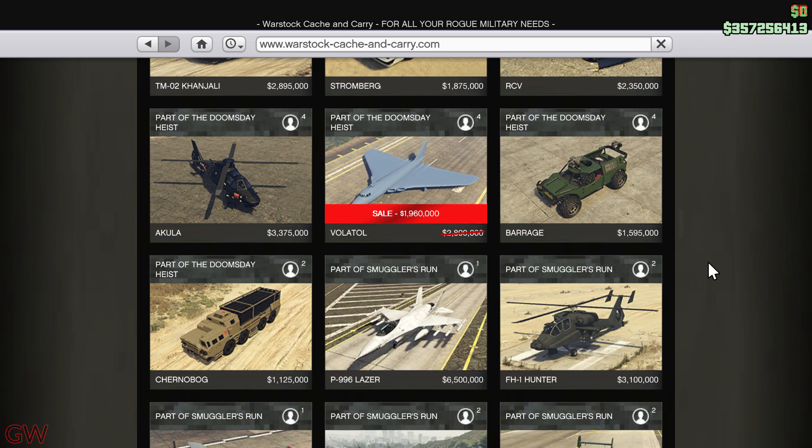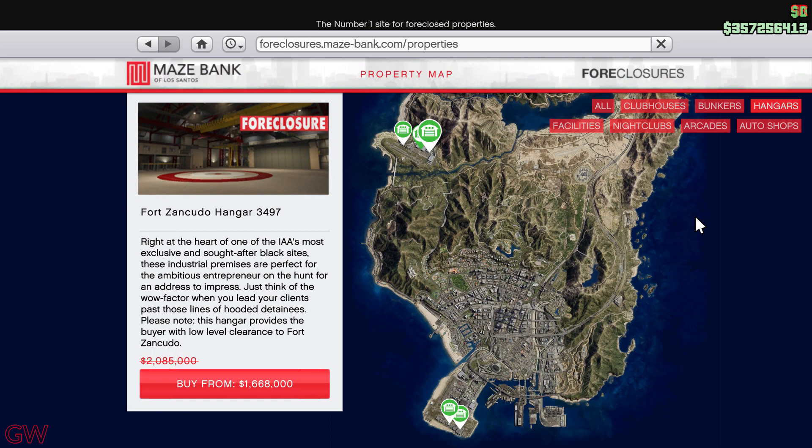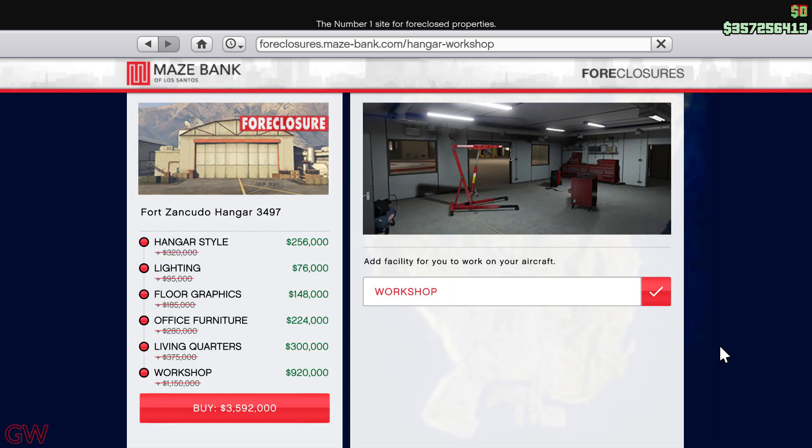Moving on to the aircraft discounts, we have the Nimbus on discount this week. There's also the Volatol, which is an absolutely useless and very slow vehicle, and then there's the Pyro on discount — this is actually a very handy vehicle if you make use of it. Apart from that, all hangars are on discount, along with upgrades and renovations including visual upgrades, so this is a great time to get the hangar property if you don't have it.